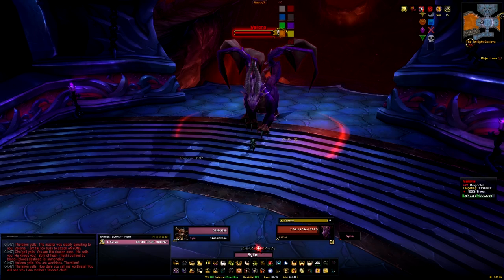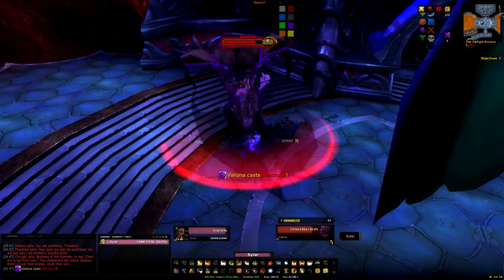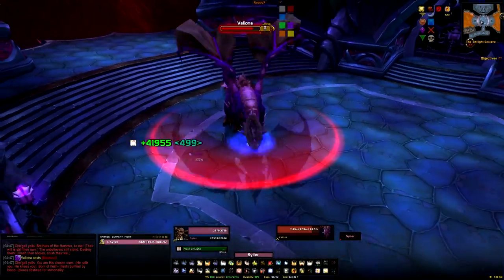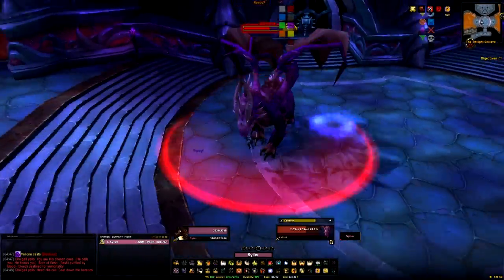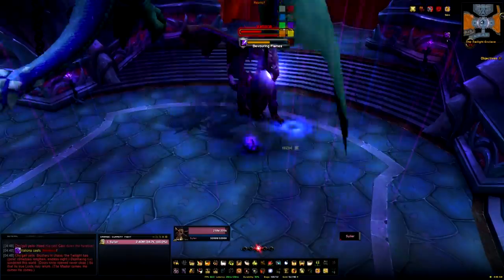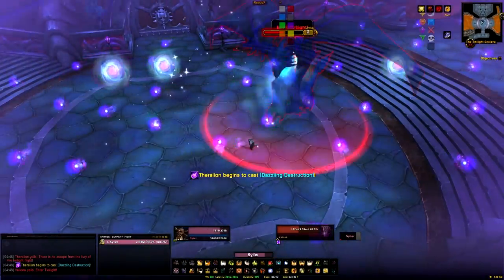One dragon will be in the air and one will be on the ground. We're going to pull Valiana first. Just don't kill her - you can DPS her down slowly if you wish, get her to about 50% if you want, but just keep yourself alive and wait. We're waiting for the Dazzling Destruction - there it is - a big circle that Theralion will put on the ground. Stand inside that and you'll be put into the twilight realm.